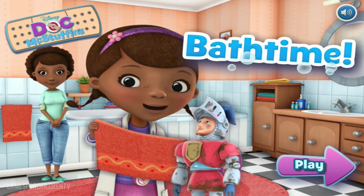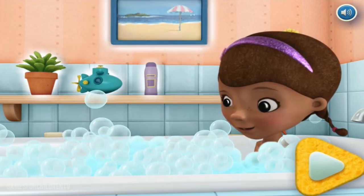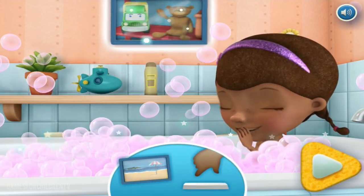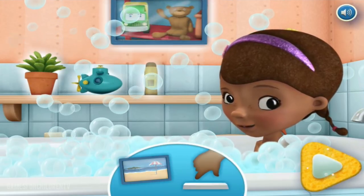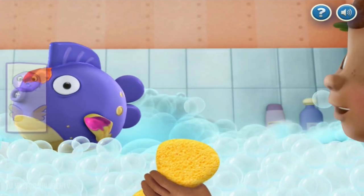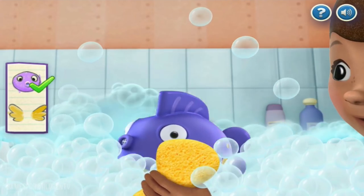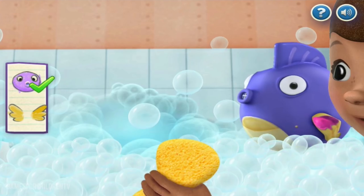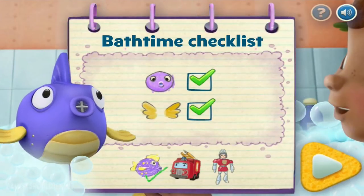Bath time! Play. Click on the painting and objects on the shelf and see what happens. You can press the space bar too. Next. Let's clean Squeakers! Body. Nearly there. That's it. Fins. That was brilliant. Well done. Squeakers is clean! Next.